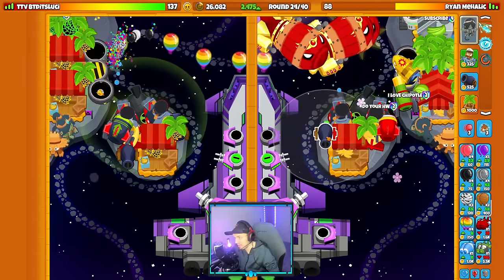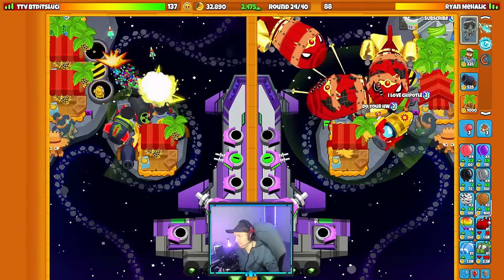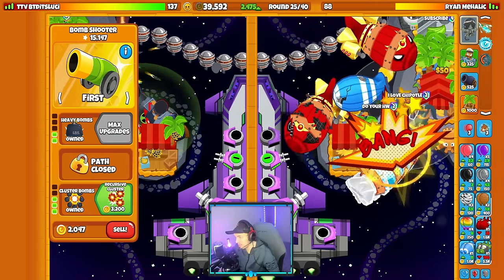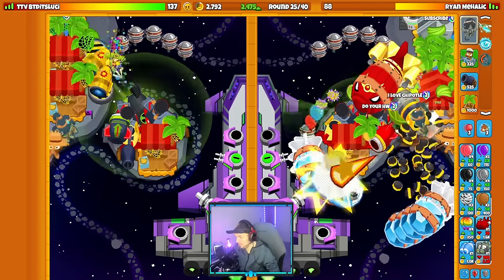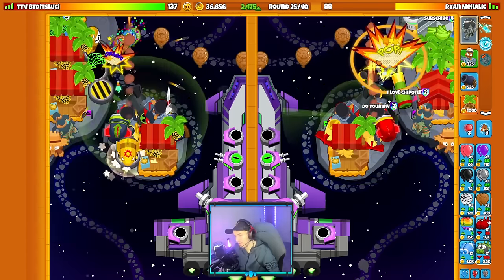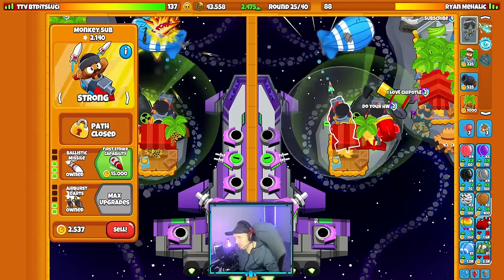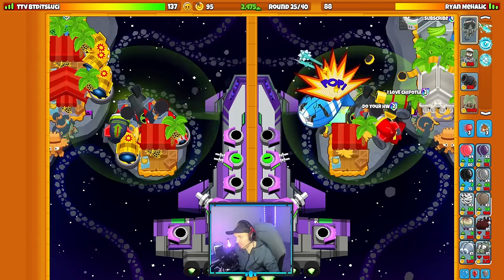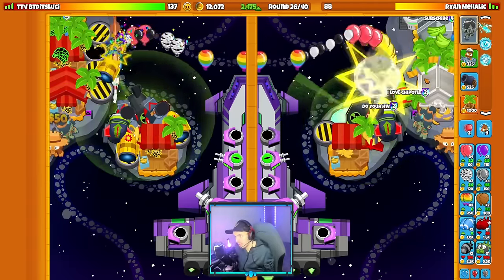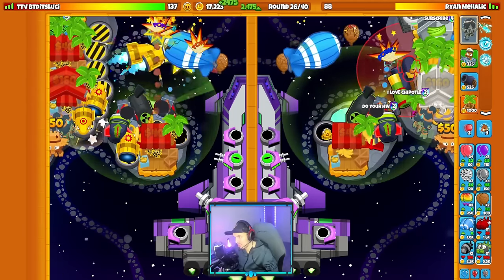Those were only normal BFBs without much health, but it still shows how strong Chains of Fate is. They're now sending a couple fortified BFBs — let's just use Bomb Blitz to solo this rush. I should be able to get my Banana setup going. They rushed me a bunch which switched up my tactics, so I'll go for Monkey Wall Street instead of Banana Central, keeping farms while upgrading.